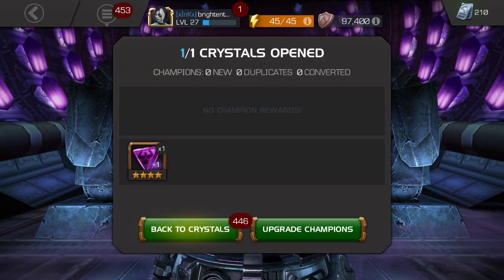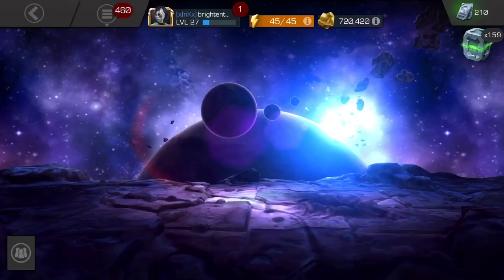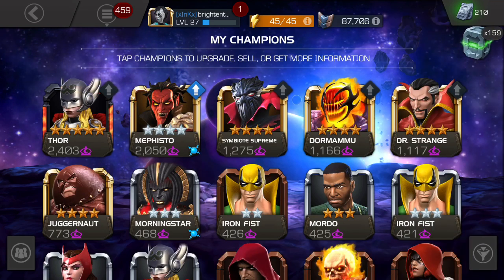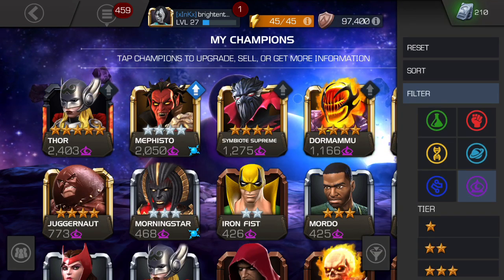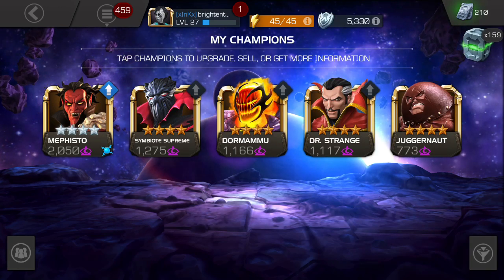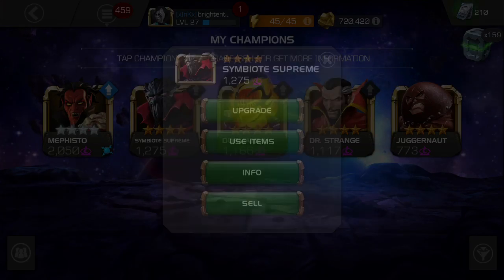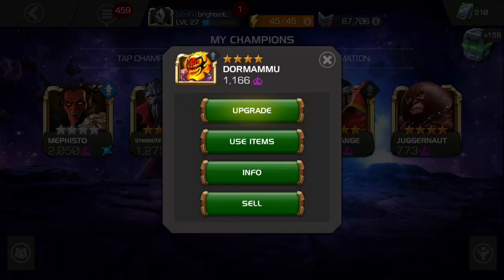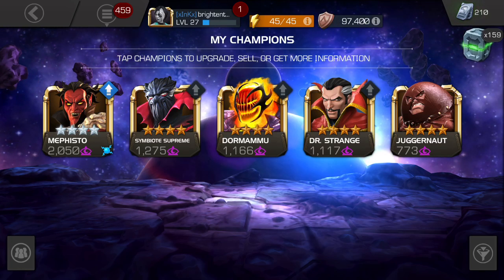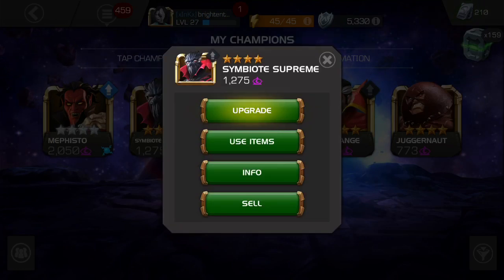Mystic! So we just duped our Mephisto, and now we're gonna have another Mystic awakening gem. Let's take a quick look at who we'd be able to awaken. We've got Symbiote Supreme and Dormammu — both of those are super solid. Juggernaut's okay as well. I think I'm gonna go with Symbiote Supreme. Comment down below — would you do Symbiote Supreme or Dormammu? I think those are the only two I'd really use a gem on.